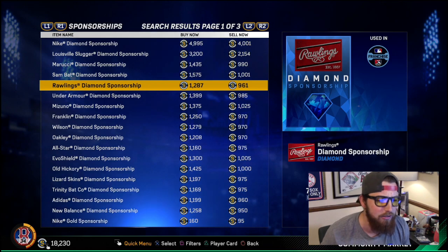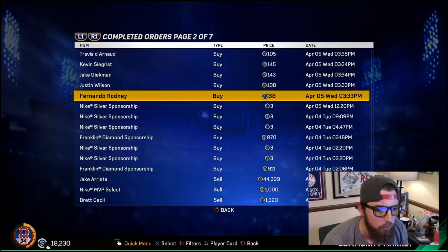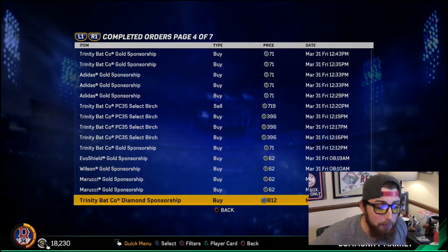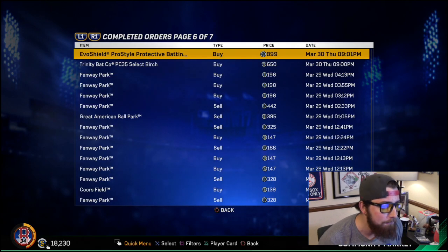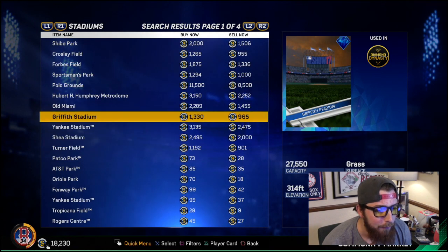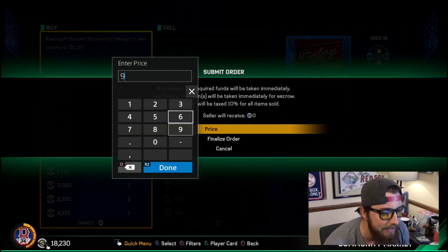Let me go to completed orders to show you. I bought these two for 855, I got this one for 870, this one for 911. These were all bats that I bought — 812 again. You get what I'm saying: you want to find diamond equipment, diamond sponsors, diamond stadiums. Like this one right here is going for 901, which is pretty good. 965 is decent. You want to buy a bunch of these — so let's say I want to buy this one. The top sell-now is 961; you create a buy order, make it 962, finalize order. Boom.